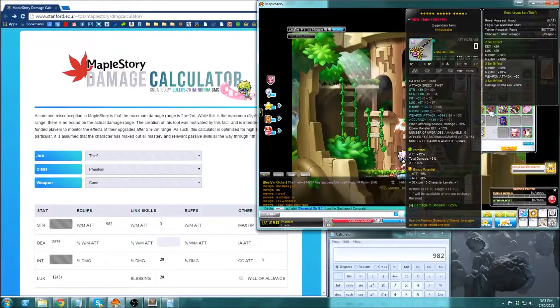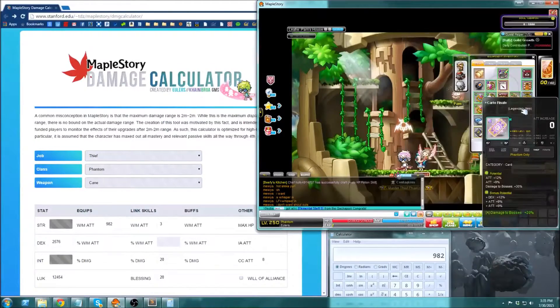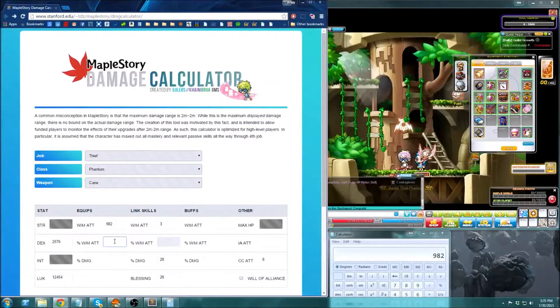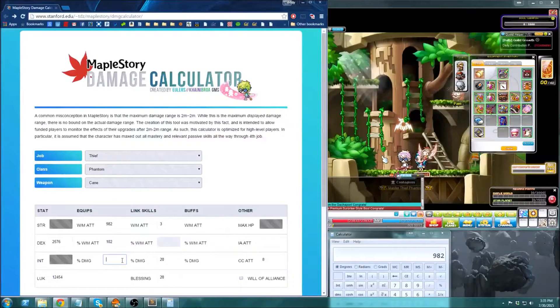For percent attack: my cane has 39% attack, my carte has 39% attack, and my boss arena emblem has 24% attack — that adds up to 102% attack. And my Fafnir cane has 9% total damage, and that is it.